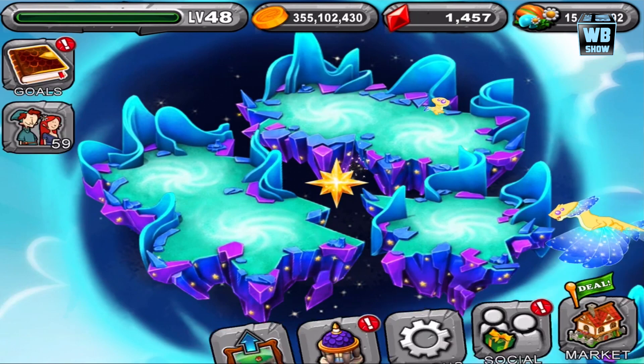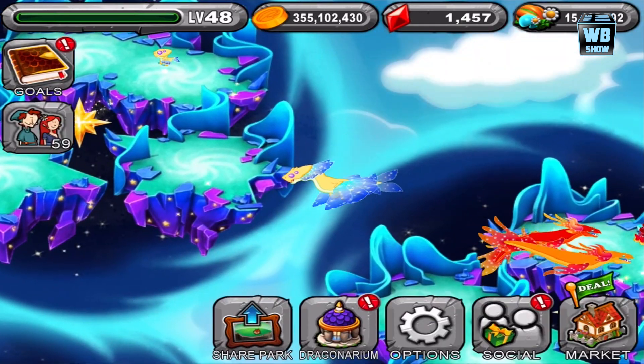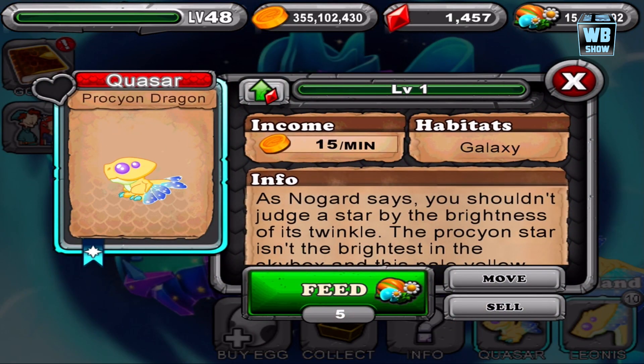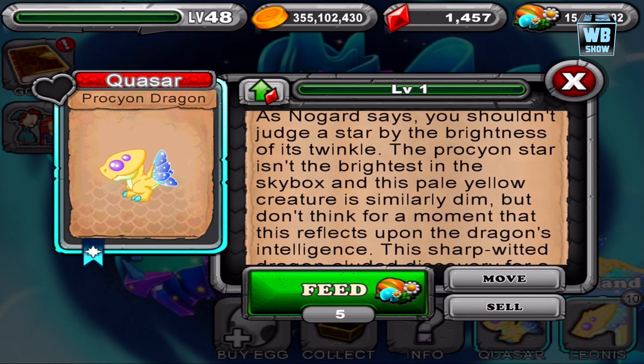So let's place this dragon into our game. You already saw the adult form, unfortunately, so it's not a super surprise anymore. But there it is — baby form. This is what it looks like in baby form. Here's a little description of the dragon itself.